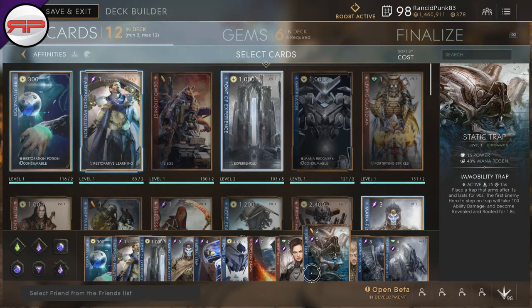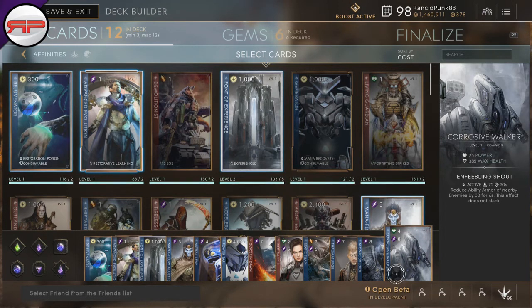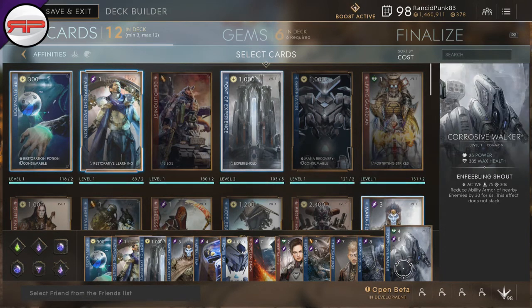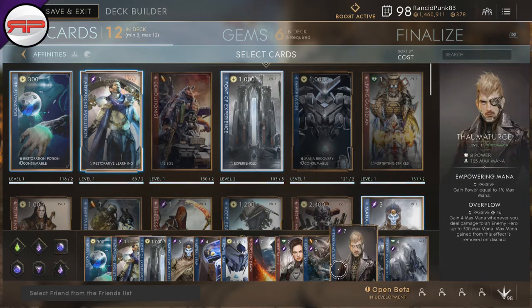Then we have Static Trap, which is in here in case you want to knock people up with a static trap underneath them — it can be quite dirty. If you have your void drone out sapping their mana, having them stunned for an extra 1.8 seconds is quite handy. Getting that extra mana off Thaumaturge — gain power equal to 1% mana — works well with Manaflow Acolyte as mentioned. Then we have Atomic Soldier, everybody knows this card, and Corrosive Walker which reduces enemy ability armor by 30 for 6 seconds. It also gives you 25 power and 385 max health compared to Atomic Soldier which is 4 attribute points cheaper at 15 power. So Corrosive Walker is pretty much 50% more expensive than Atomic Soldier, but it gives you a pretty good boost in stats for that 50% increase in cost.